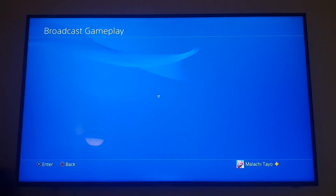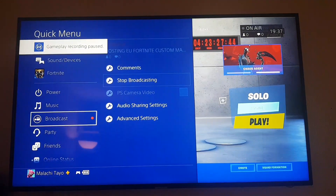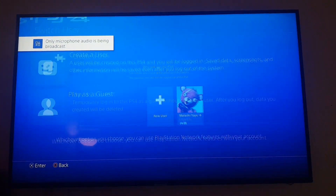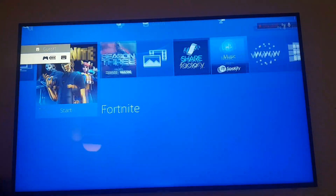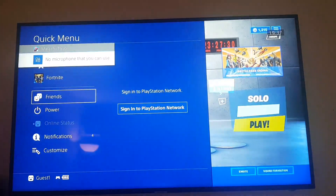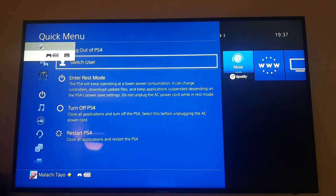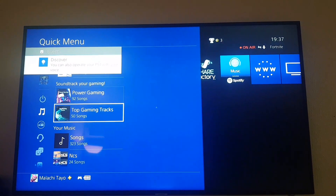You can see I'm broadcasting right now. Simply go to Switch User, then New User, then Play as Guest — do not sign in. Then go into the Fortnite application, then come back out, go back to Switch User, and go to your main account.